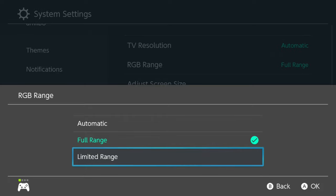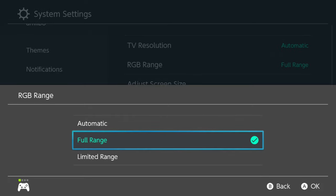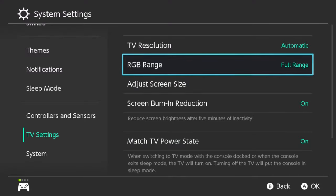Limited is there if your display doesn't support full range, but like 99% of displays will. TVs will mostly support full range, and gaming monitors — if it's a recent monitor, probably in the past decade — probably can too. I'll show you the settings to look for. On the Switch, set it to full range.